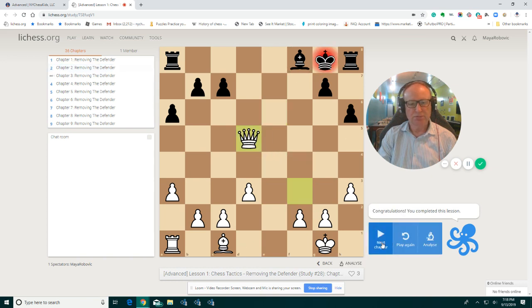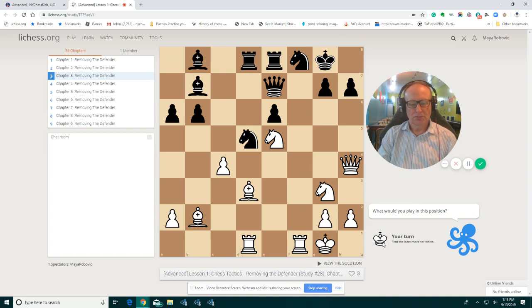Let's go to the next one. This position we had before in the intermediate level. We have this attack on h7, and the queen is attacking. The knight is protecting the pawn, and we have a rook here that can help us. If you play rook f8, queen takes on f8, and queen h7 checkmate, or rook takes, queen h7 checkmate. Check, and we take on h7.